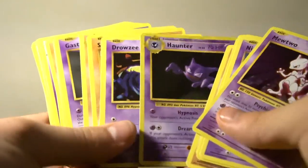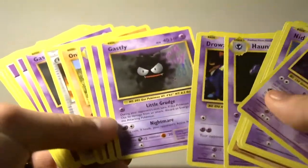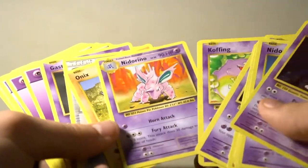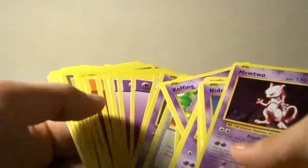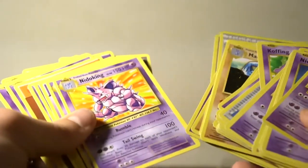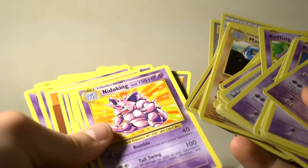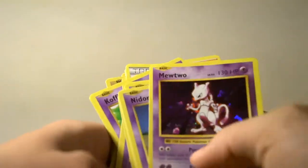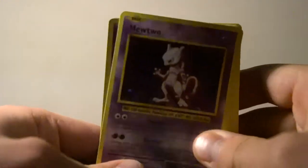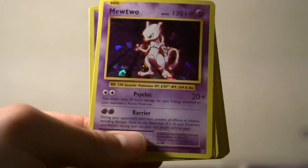The Haunter card is awful. I think there are so many variables in there. Nidorino is pretty good. The Mewtwo, Diglett, and Dugtrio are pretty good, but Machoke's not that great. Nidoking is pretty good too. Maybe I'll do another video showing you guys how this deck really works out, but so that is the Pokest signing off.